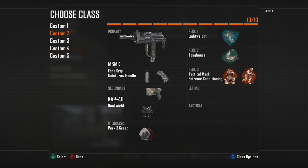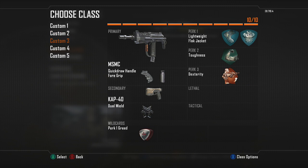This is my usual class I use for Hardpoint, especially off the break since I have Extreme Conditioning. My next class is another MSMC with Quick Draw, Foregrip, Dual Caps, Lightweight, Flat Jacket, Toughness, and Dexterity. I have this class for if a team is using grenades.